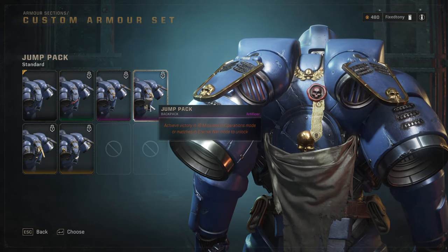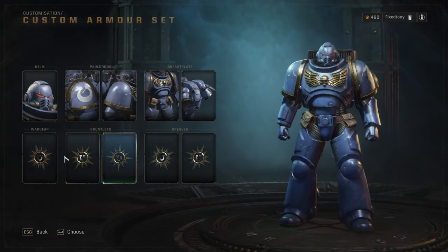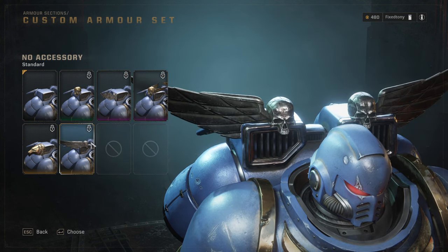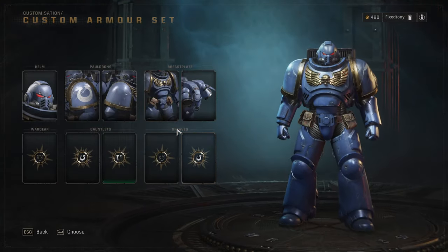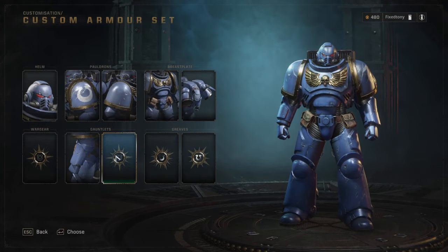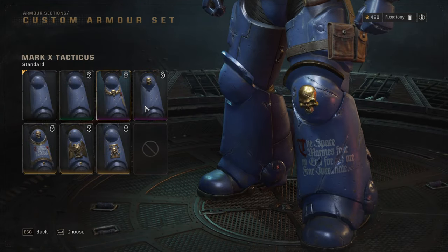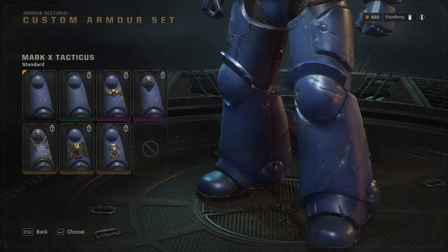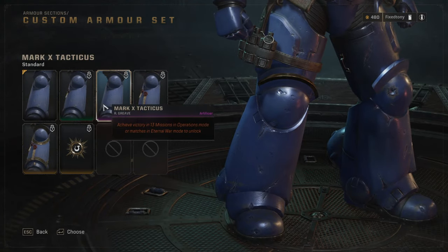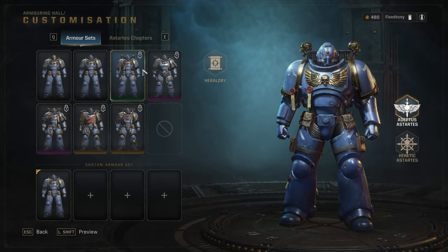I'm really happy we have a really good Warhammer game again. To be fair, we've had some good ones, but we have a lot more bad ones as well. I'm honestly surprised they didn't add more items to the heraldry section — it's only helmets they put in the heraldry, which is unfortunate. We'll have timestamps so you guys can jump to specific classes if you want. I'm also very appreciative that they didn't give you perfect armor off the rip, because you're a Space Marine — your gear should look weathered and used, not pristine.